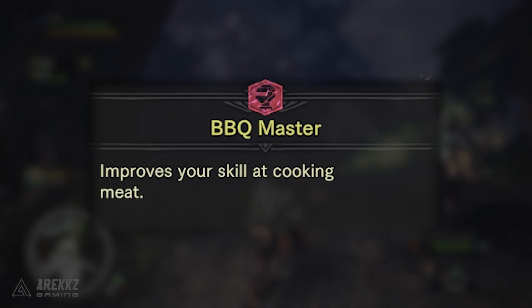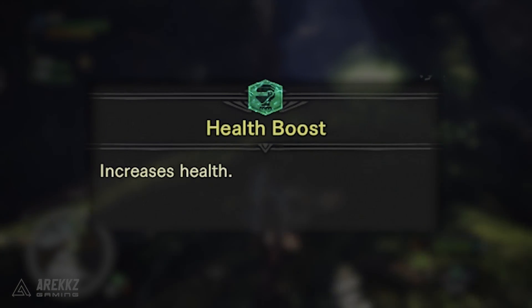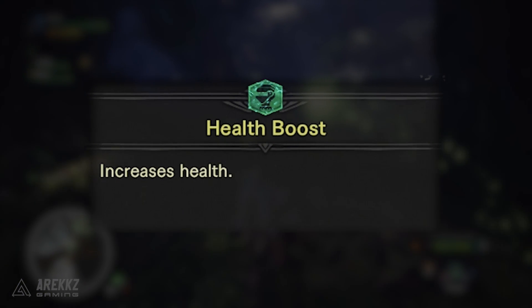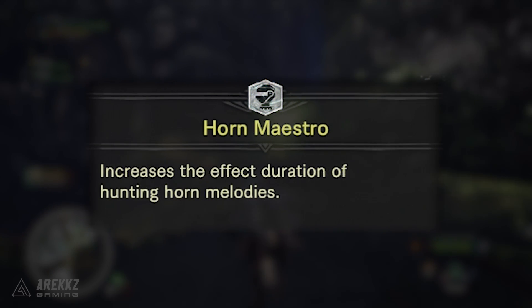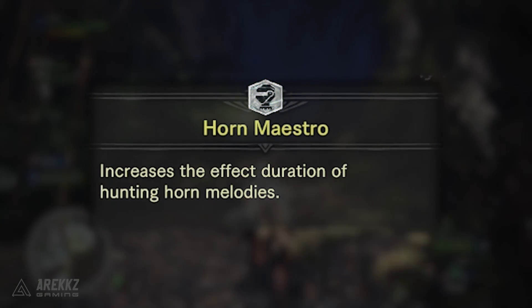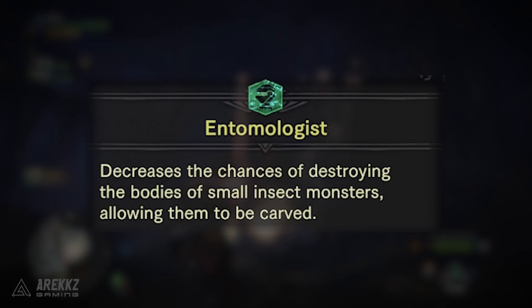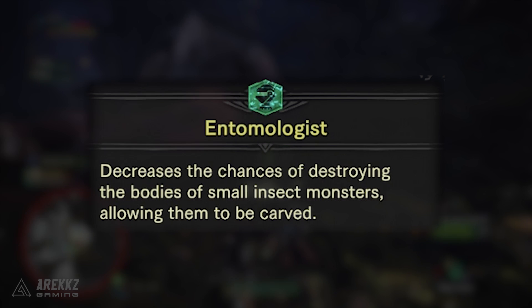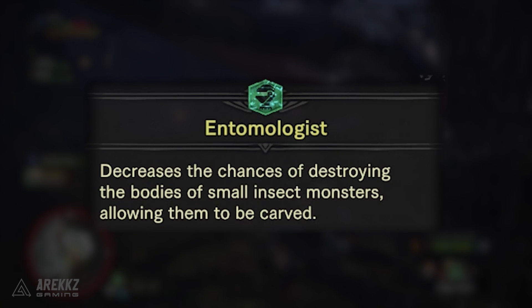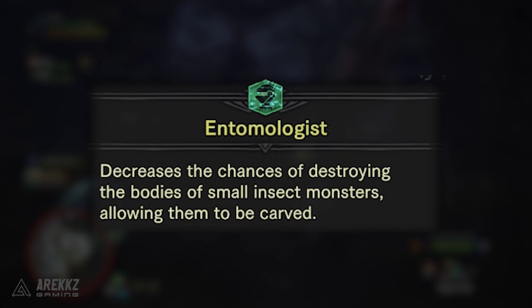Scent Hound increases your scout fly's gauge fill rate when you find tracks and other traces left by monsters. Barbecue Master improves your skill at cooking meat. Health Boost increases your health — quite simple — with three levels each giving you a further increase. Slugger makes it easier to dizzy monsters. Horn Maestro increases the effect duration of Hunting Horn melodies. Entomologist decreases the chances of destroying the bodies of small insect monsters, allowing you to carve them — incredibly useful for farming things like Vespoids or Hornetaurs. Quick tip: if you don't have this skill you can fire your slinger at those bugs instead, which usually kills them without destroying them.